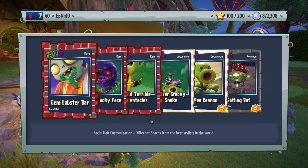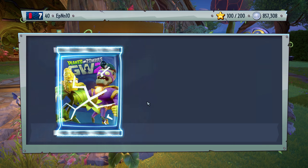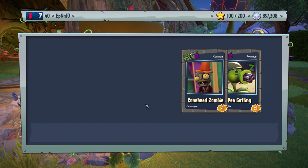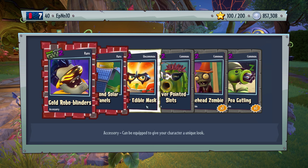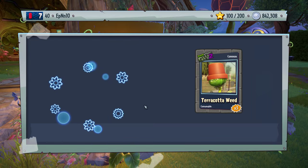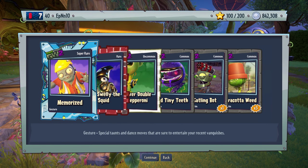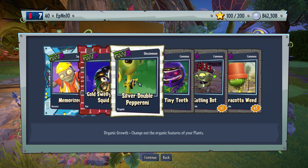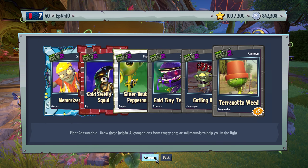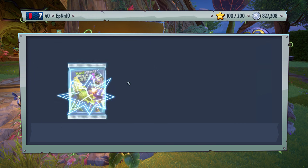Silver, gold, gold, gem — meh, not too interested in that. Let's keep on going. Bunch of silver, gold, and diamond — not too excited about that. Memorize — we got a gesture, nice. Gold, silver, gold — we already have these so we're not going to lose our minds over it.